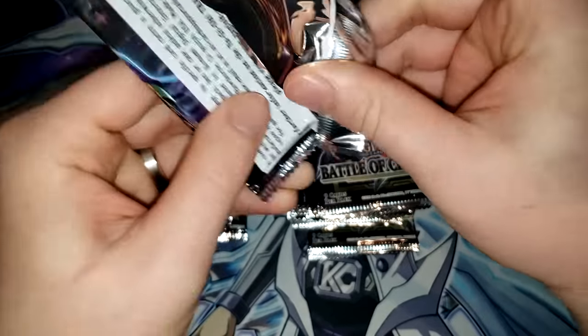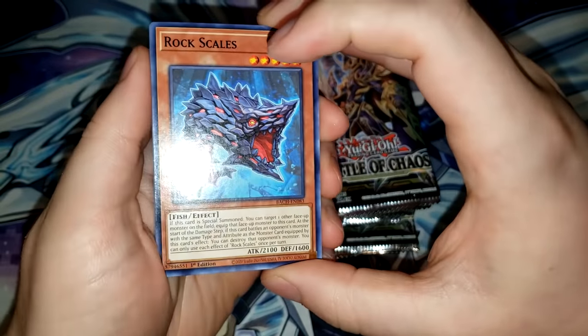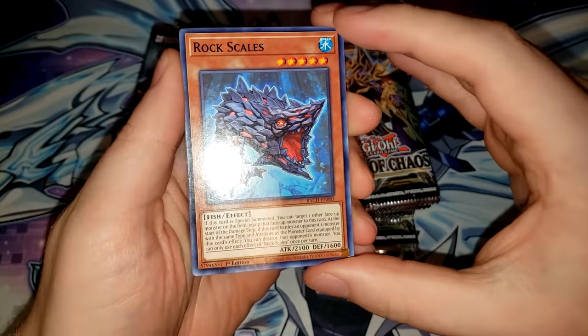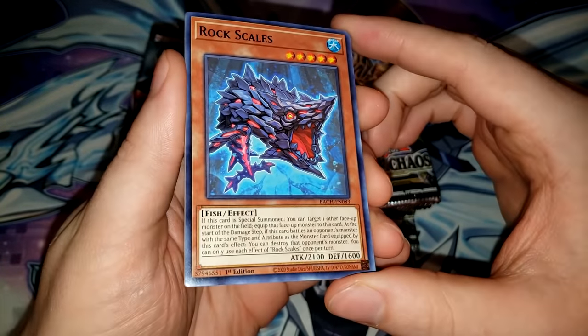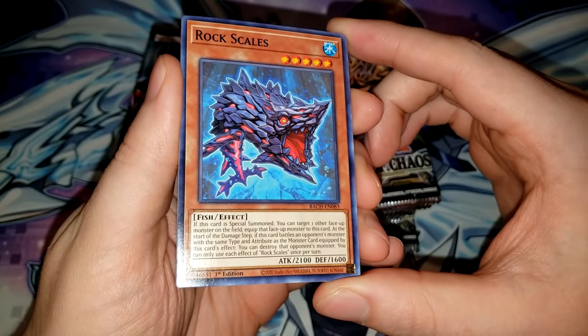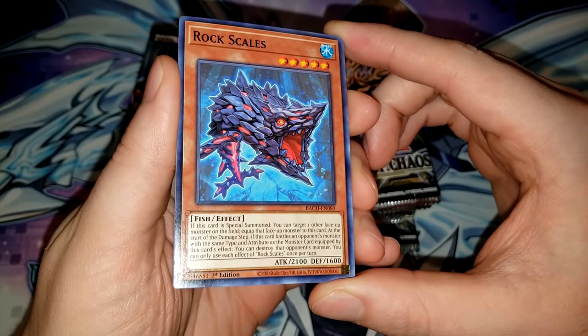Hopefully we can pull some of those new World Premiere cards, because the promo card Libromancer Geek Boy looked pretty crazy. Oh hey, we got a new World Premiere card right in the first pack — Rock Scales, a new level 5 fish effect monster. If this card is special summoned, you can target one other face-up monster on the field and equip that face-up monster to this card. It's like a relinquished animal, interesting.